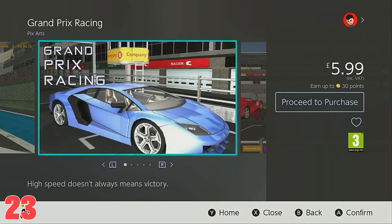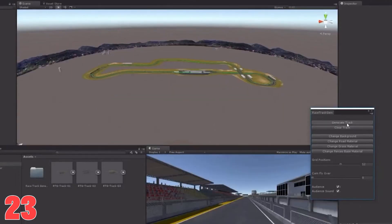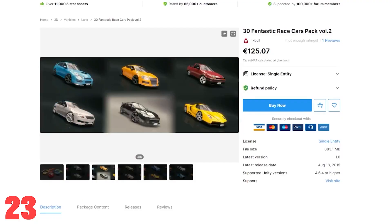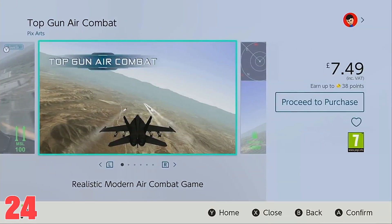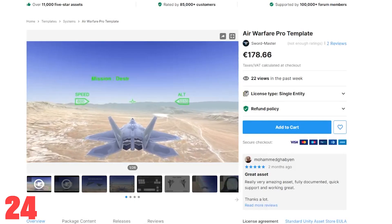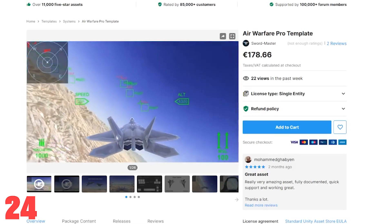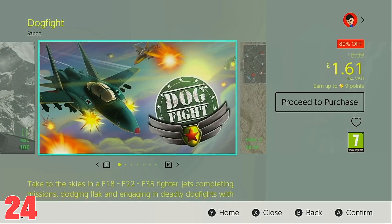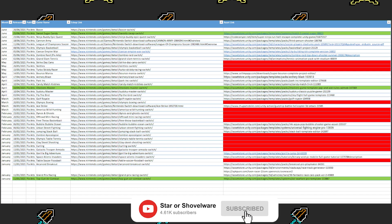Pixarts Grand Prix Racing uses the Racetrack Generator asset — which can create racetracks with a single click — combined with a 3D Race Car Pack, both found on the Unity Asset Store. Our final asset flip is Top Gun UR Combat, which uses the UR Warfare game template and is the third game on our list to have been released under another title on the eShop — that being Dogfight by Sabek.